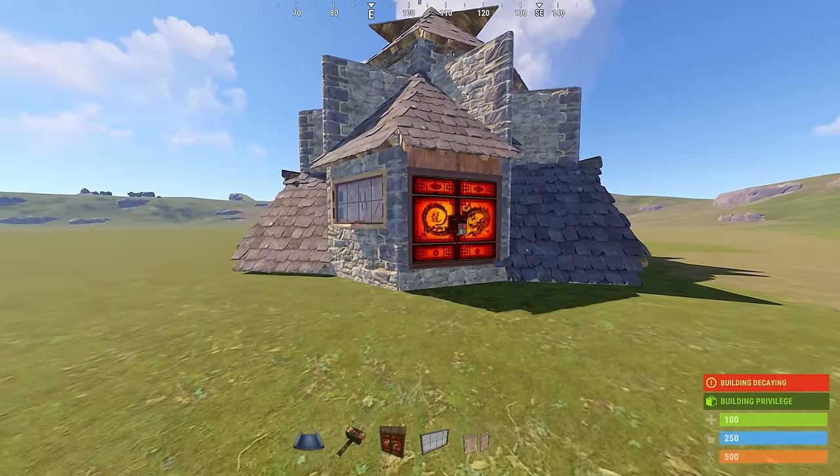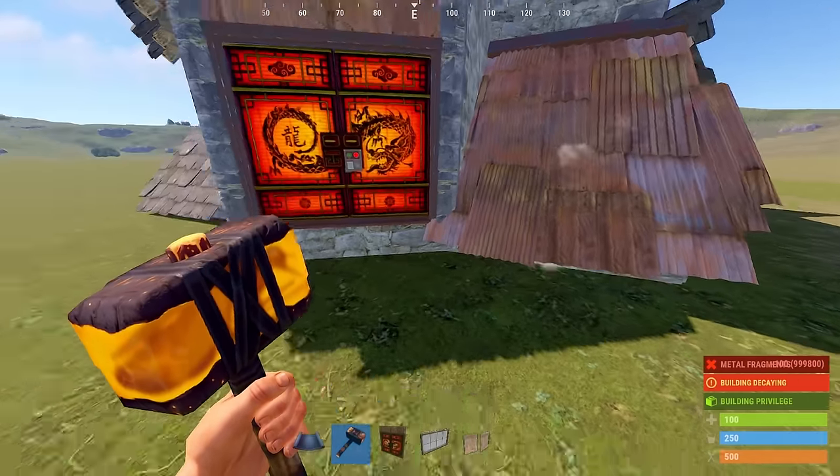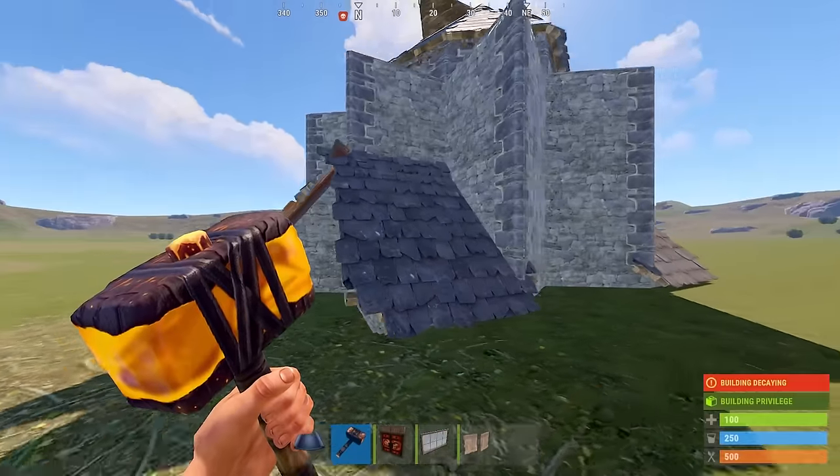To add a ramp for the horse, first you need to upgrade this roof to metal. You can do the same thing again on this side.